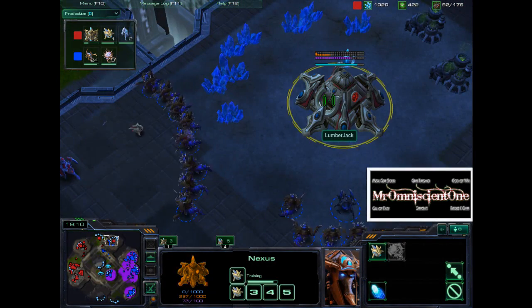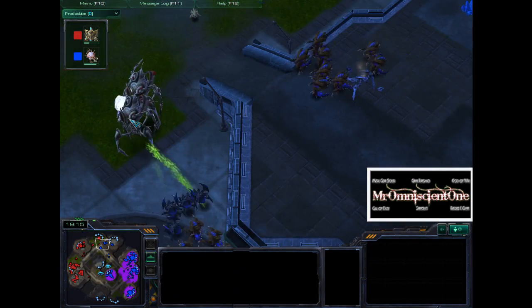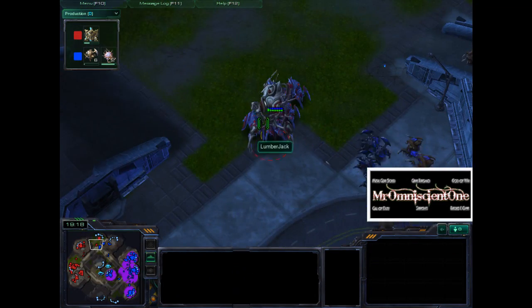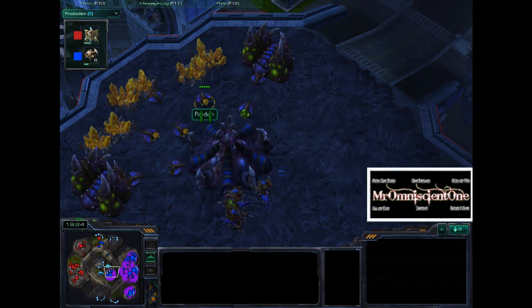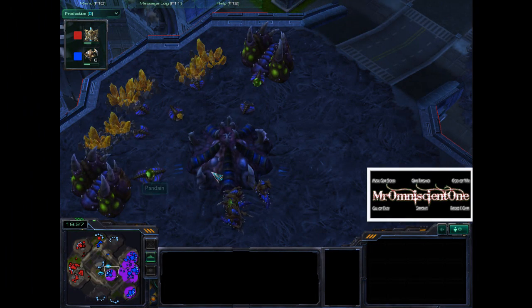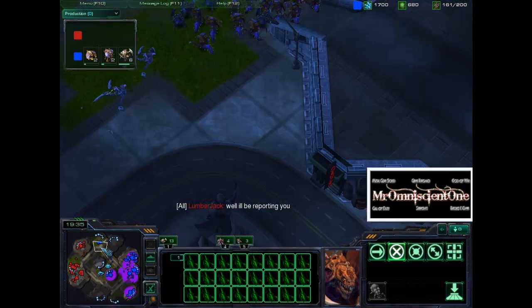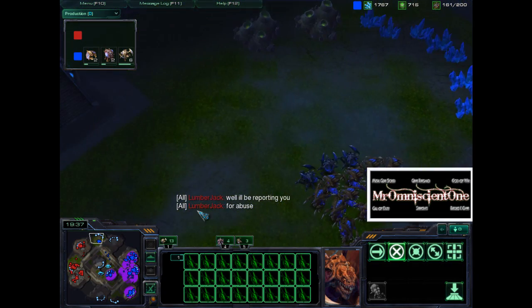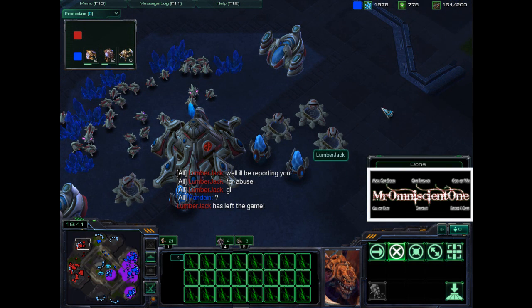This nexus is going to fall to all these hydras, and these Colossus are going to fall — looks like this is going to be game now. Pandain is not building any more drones; he's just building fighting units at this point — a lot of lings, a lot of roaches. And Lumberjack says he's reporting for abuse like a nub. So that's game.